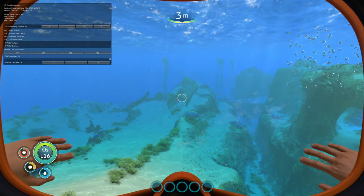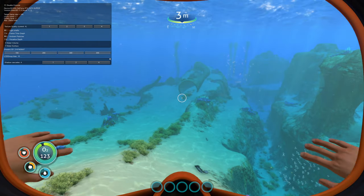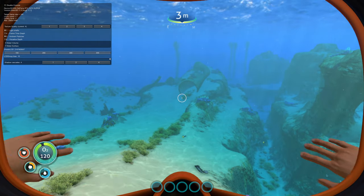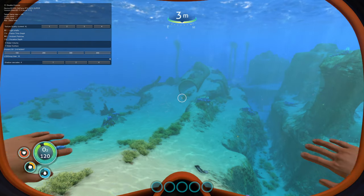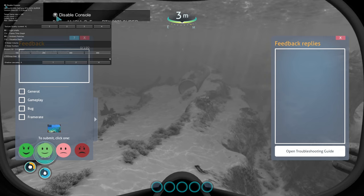The first thing you're going to want to do is actually hit the F3 button. That'll bring up a console menu window, whatever the heck you want to call it. Then hit the F8 key so that you can actually use your mouse in the game. You just want to make sure that the disable console checkbox is unchecked. It's checked now with the white dot in it — uncheck it. There we go. Now the console is not disabled.